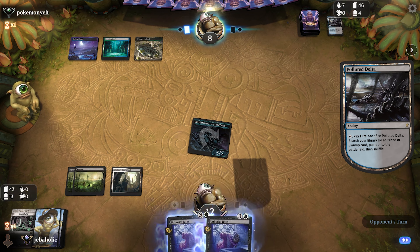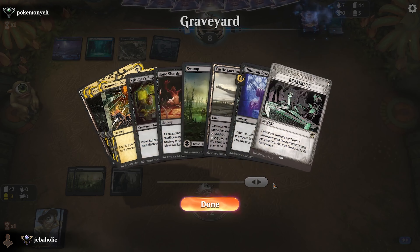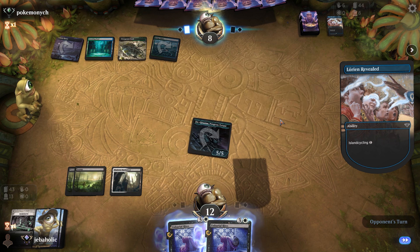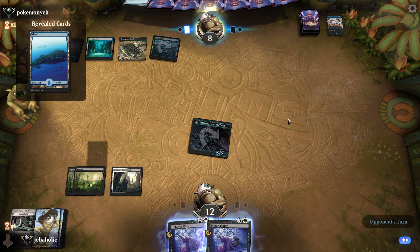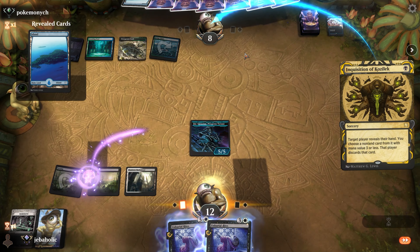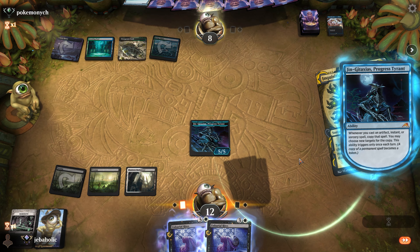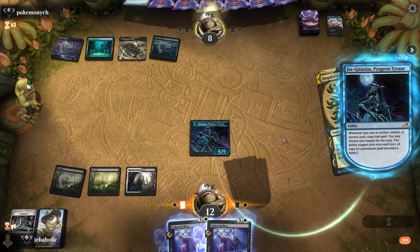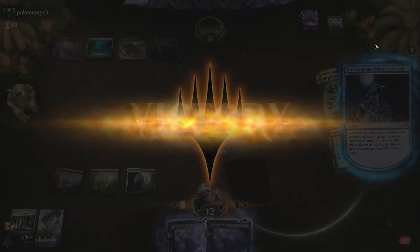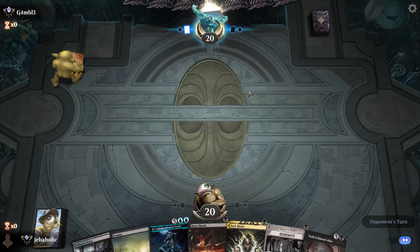Actually it's not terrible if we draw a land — we can at least get back Stitcher's Supplier and maybe flip over something else. Oh, Inquisition is juicy here! Jinn-Gitaxias is so sweet — get out of here, Show and Tell! This hand looks good. If they play a creature it's really good.